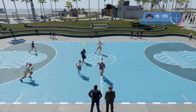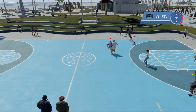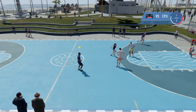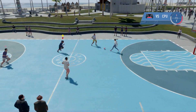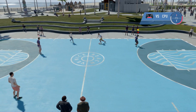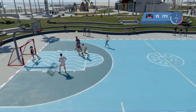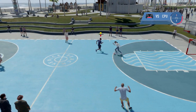Now for the hard part — the trophy or achievement, depending on what you're playing on, specifically says that you need to score through the basketball hoop in Venice. As you can see, we are in Venice playing on the basketball court. You need to put that ball through that basketball hoop and it is just as hard as it sounds and it takes quite a long time, but we're going to try and make this easier for you.